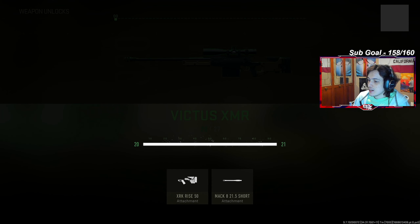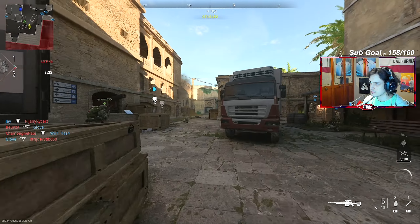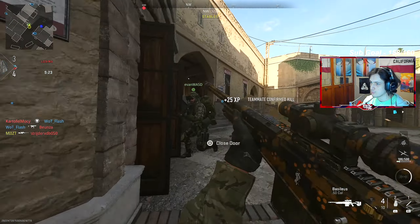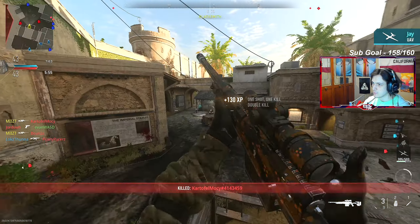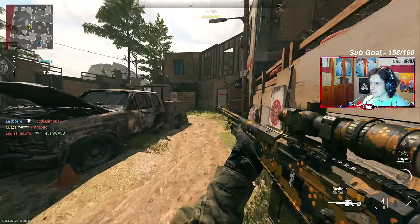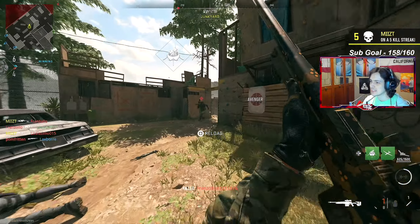Level 20 — we have the new stock and the new barrel. The gun should be quicker. The last attachment we're missing is the grip, and we need one more level for it. Level 21 — beautiful stuff. The sniper feels so good now with these attachments. Bro, if you compare the gun I'm using right now to when I first played Shootouts with a default weapon and no attachments — it's absolutely night and day.